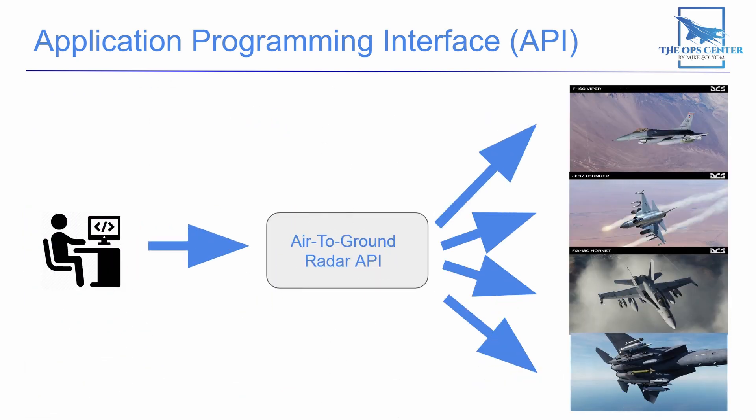But when you package it all up into an API, you're acting as a force multiplier. Every time someone uses that API, you just save that developer a ton of time they could use to add other features. That's exactly what ED did with the air-to-ground radar API. Its first use was in the JF-17. Now it's being implemented in the Hornet and Viper, and every time it's used in the future, it will save developers even more time.